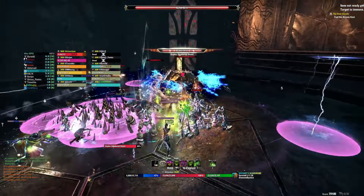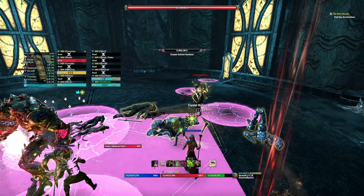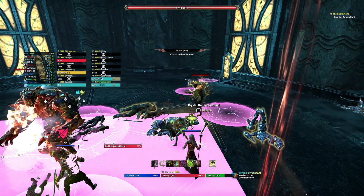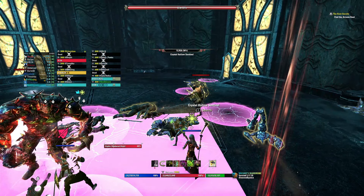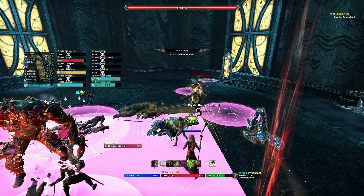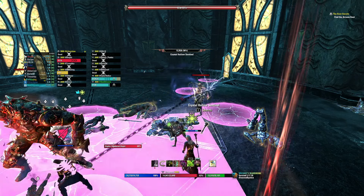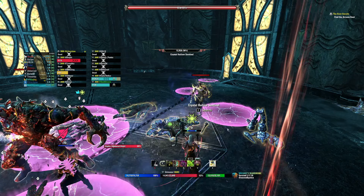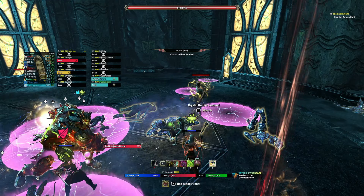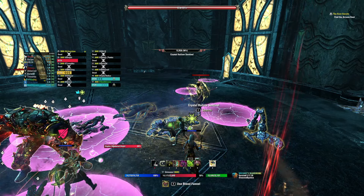Zorin also has a frontal conal cleave that is a 45-degree cleave and it's very large, so it's important to face him away from the room so he doesn't cleave DDs. It's convenient to have him between two mirrors facing away from the room towards the wall — the closer to the wall he is, the less of the arena will be covered by his AoE, and he will not interfere with the mirror flipping mechanic.